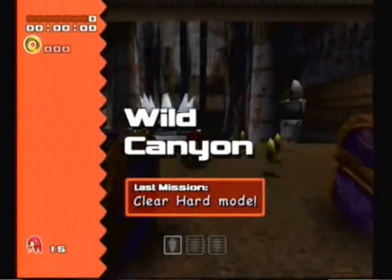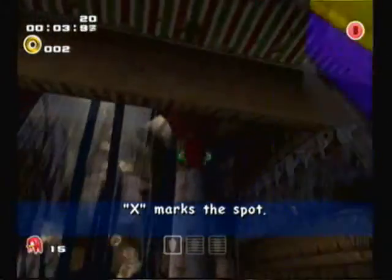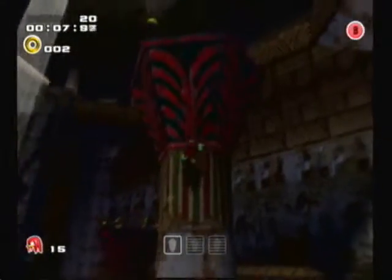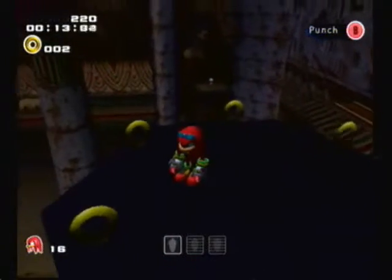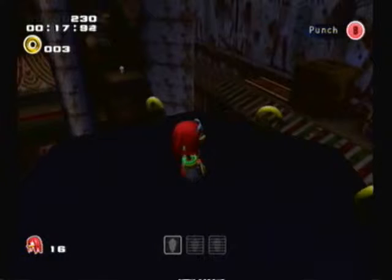In Hard Mode for Wild Canyon, one of the emeralds is at the bottom of the wind tunnel. The emeralds are always in the same spot in Hard Mode. So what you do is you go to this pillar, press Y a few times until it says Sunglasses, and you'll be able to get your emeralds.